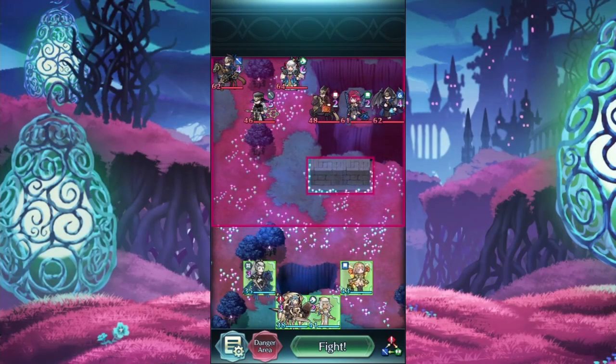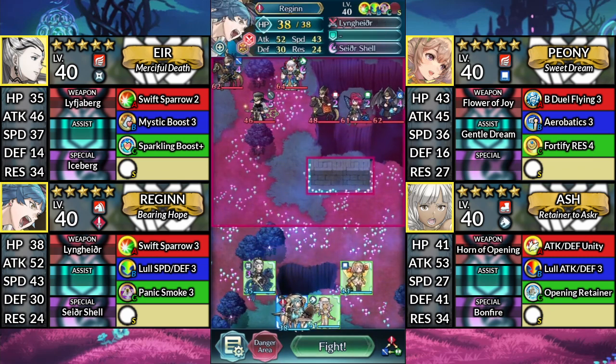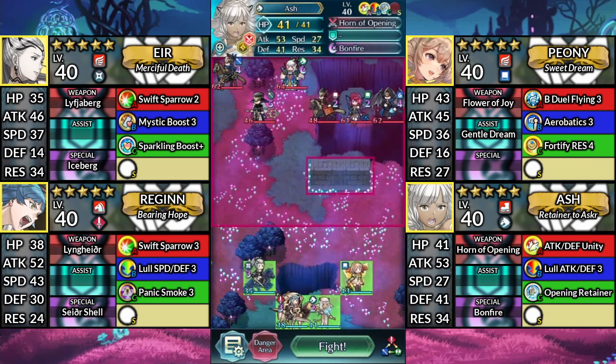Hello and welcome to F&T Infernal and Lunatic. I'll be showing this on the Infernal difficulty, but you can copy this strategy to the Lunatic difficulty as well. For our team, we have Air, Peony, Regan, and Ash. We'll be using no Sacred Seals.